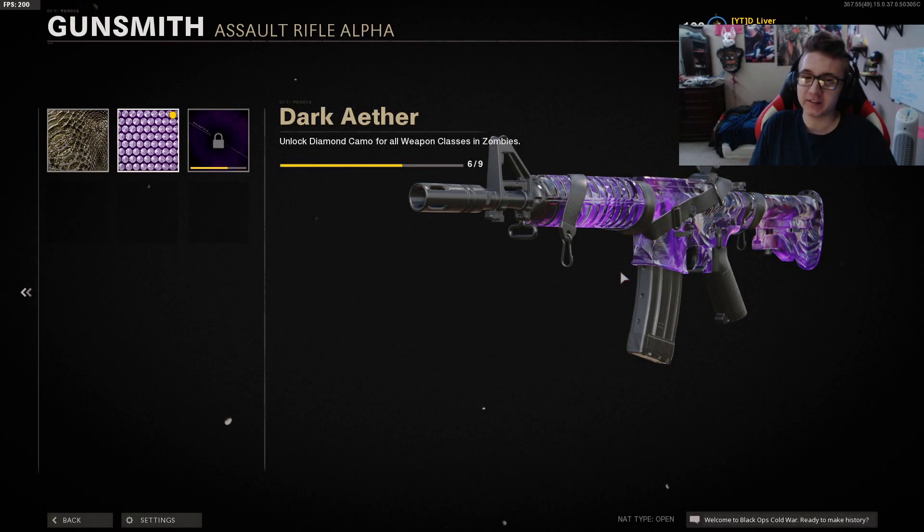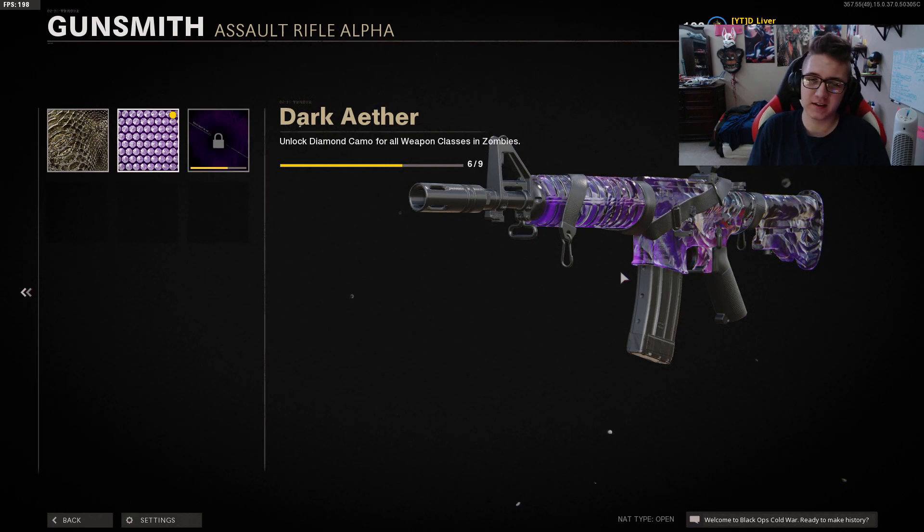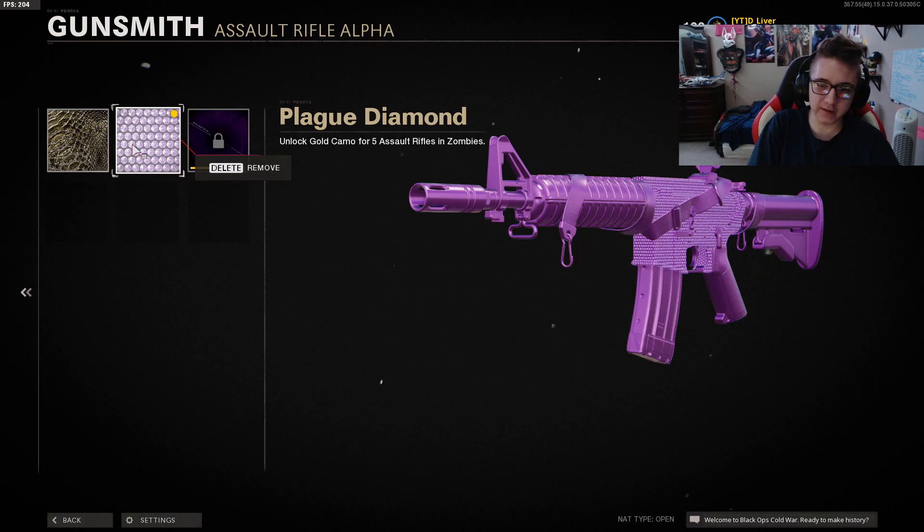What's up guys, deal over here. So we got double weapon XP and I've been working really hard to unlock attachments for my weapons and do the zombies challenges so I can get a dark aether camo. I just finished assault rifles, pistols, and the M79 grenade launcher — I got diamond on them and I only need three more weapon classes before I get dark aether camo.